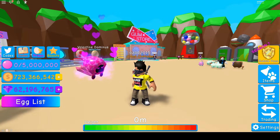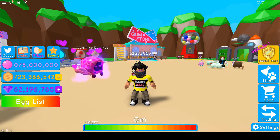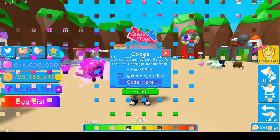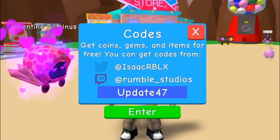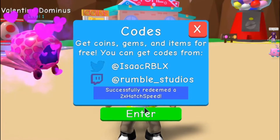The first code will give you two hours of 2x hatch speed. What you have to do is click on the codes icon and then type 'update47', which will give you two hours of 2x hatch speed. That's pretty great, so let's just enter it.